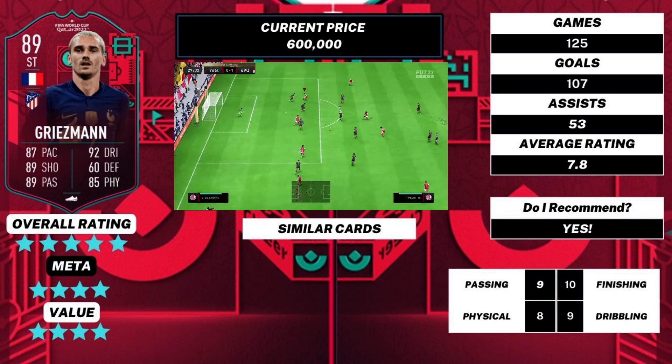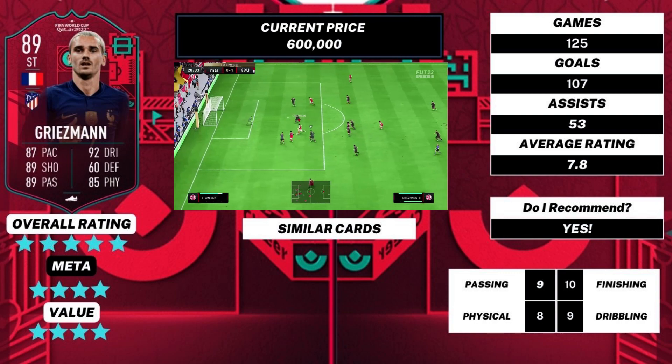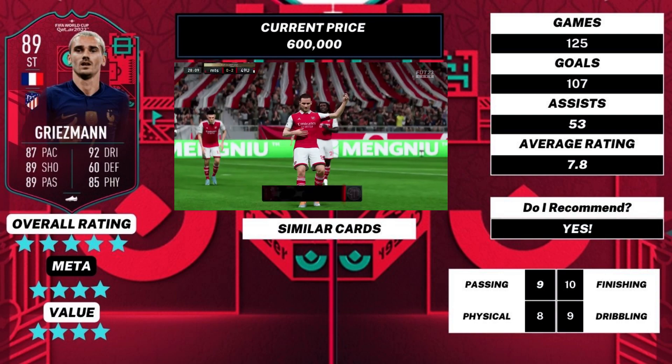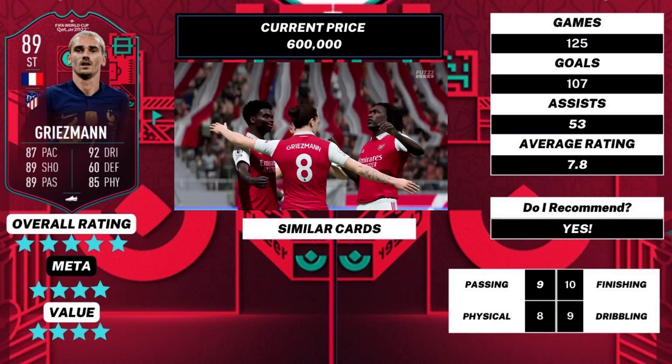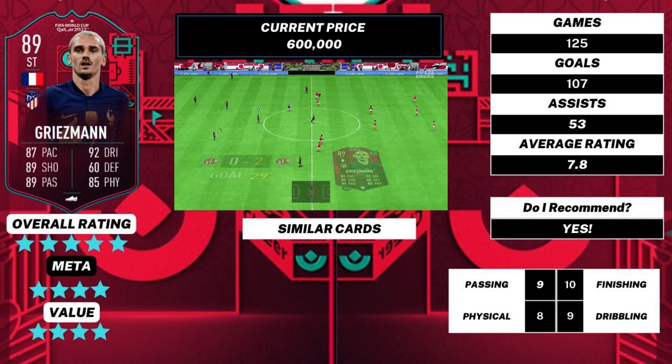If you've got the coins, go for it. If he suits your team and you like him, go for it. Nine out of ten for passing, ten out of ten for finishing, eight out of ten for physical — he does feel very good now that he's got the boost — and nine out of ten for dribbling. He's a fantastic player.